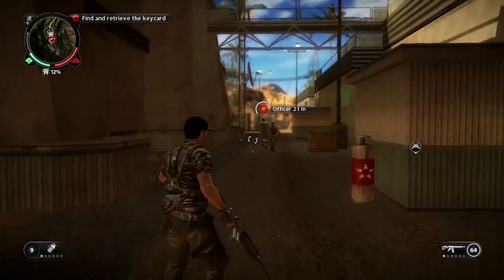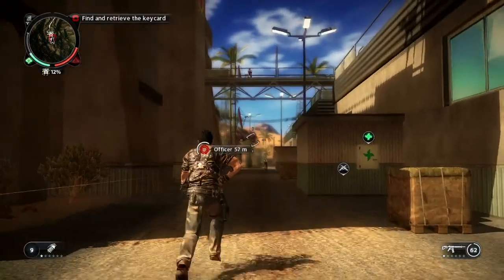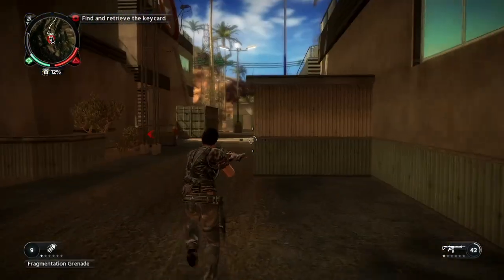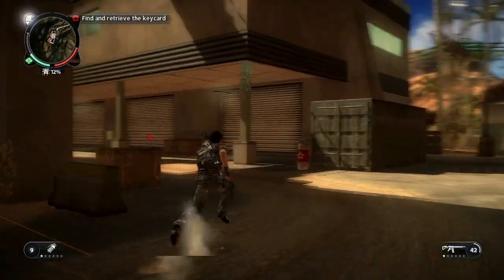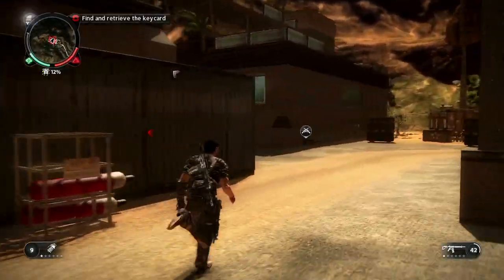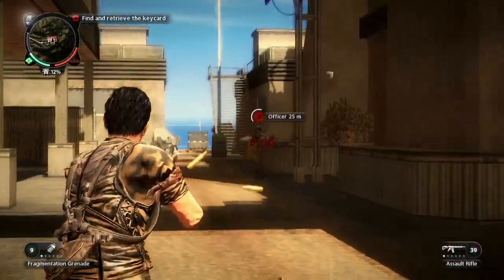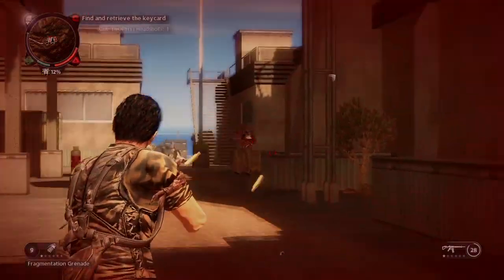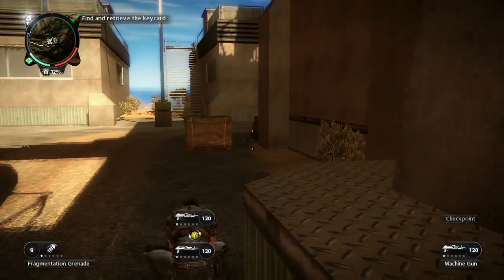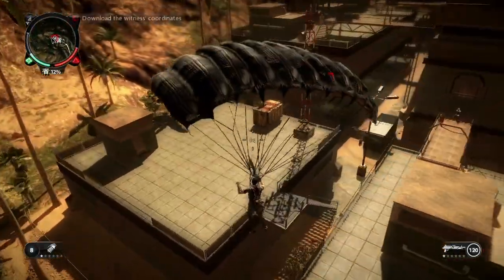There's an officer — let's go for him. He's a bit of a coward, that officer. Got him! Pick up the key card. Unlock the control room and download the coordinates onto your PDA. I've got a key card, so let's head back towards that control room.